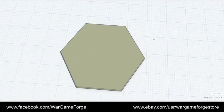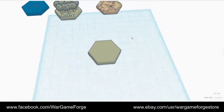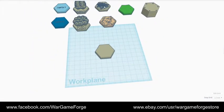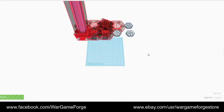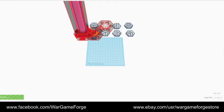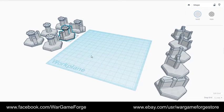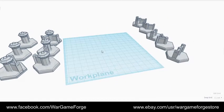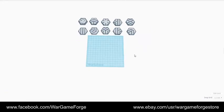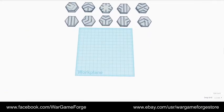This is the first batch: you get the two water tiles, two forest tiles, rubble, rough terrain, open terrain, and the level riser. I'm using TinkerCAD — okay, while that reloads I'll show the walls and the walls with towers. We've got the road tiles here as well.